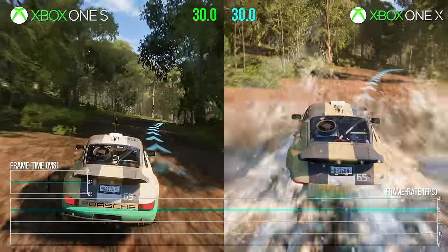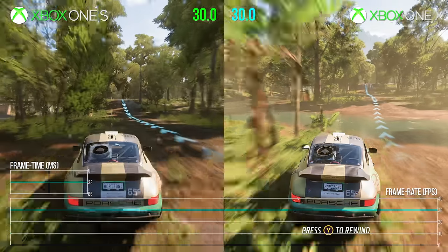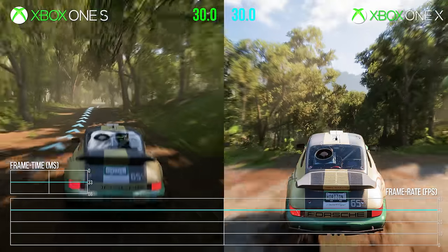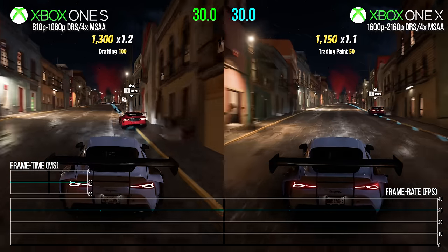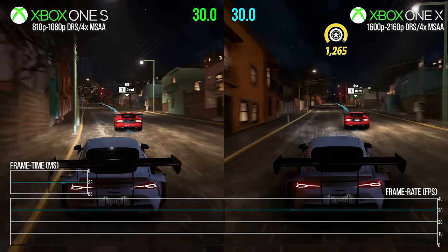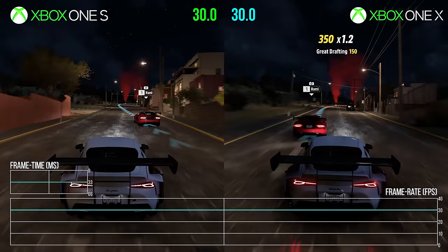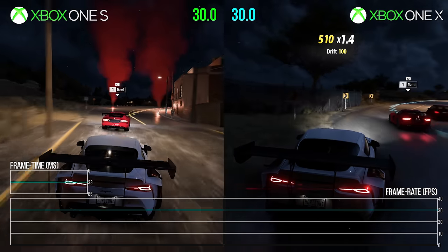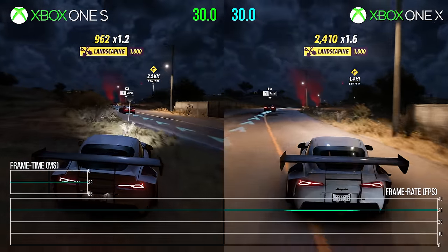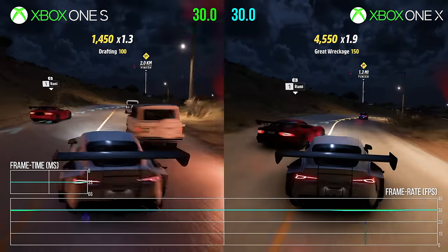For the first time that we are aware of, Forza is using dynamic resolution scaling. Xbox One can hit a minimum of 810p and One X 1600p, but DRS scaling is the last line of defence. Most of the game runs natively, and then it'll scale back elements like cube map reflections and shadow updates to save a couple of milliseconds of GPU time before it will resort to dropping resolution, which in turn can save up to 5 to 6 milliseconds. Playground calls this system DRS Plus.